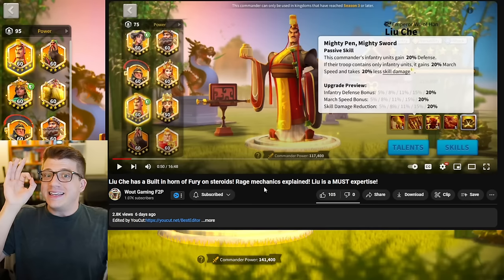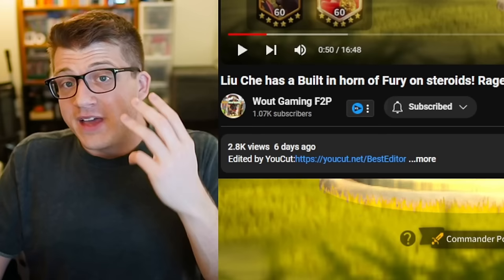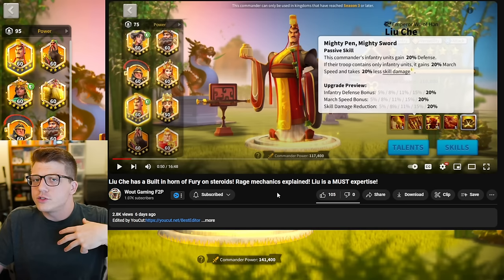He reached out to me on Discord and said, 'Hey Omniarch, I think it's important that people in the community understand exactly how much value they're getting out of the expertise for Liu Che, because I think a lot of people might be wasting their Horn of Fury.' So in today's video, we're going to be going over some of his findings, which I also double-checked myself in game to make sure everything was accurate — and it turns out that it was.